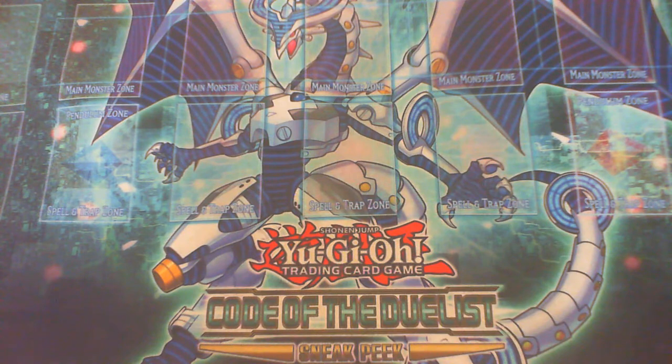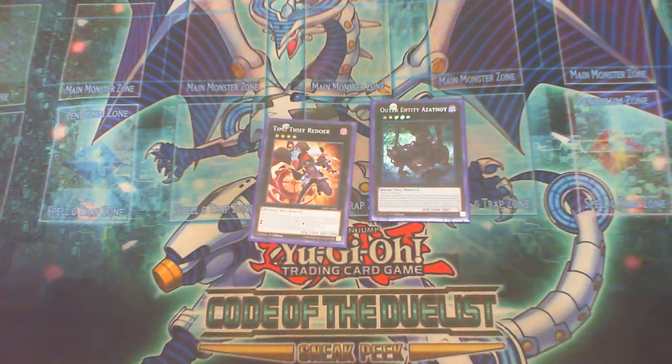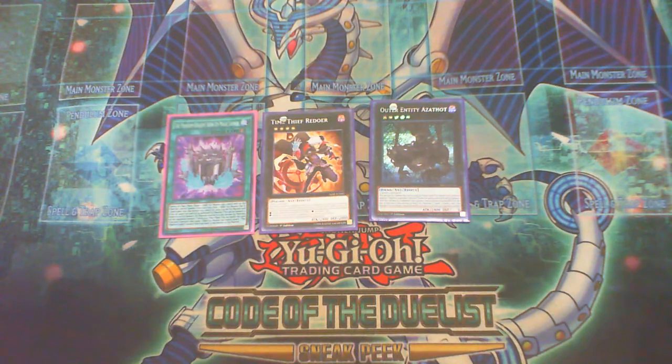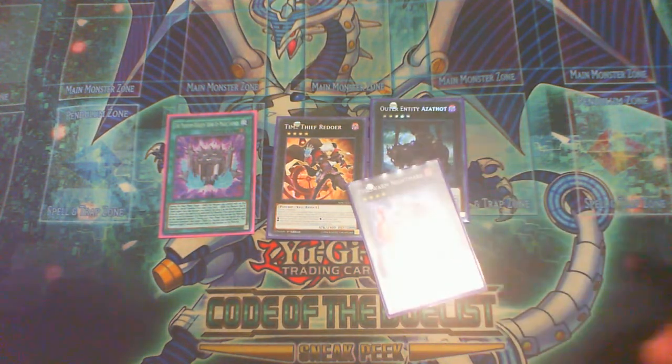The main focus of the deck is summoning As-A-Thought in your opponent's turn. With Time Thief Redoer you can detach all its materials so that you can Phantom Launch. If you're not aware, Phantom Launch requires the monster to have no materials for you to be able to rank it up. That is why this is easier — most of your other stuff is going to keep one material. The card has to have no material, so it has to be a Rank 4 XYZ.